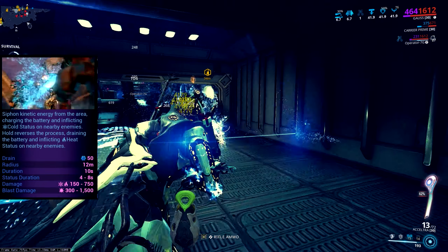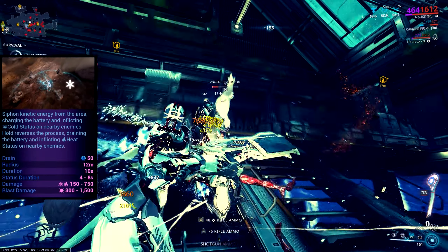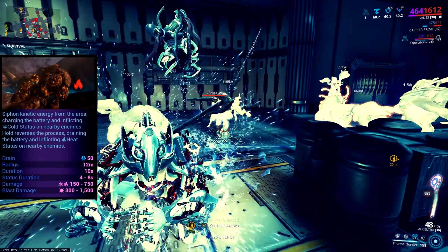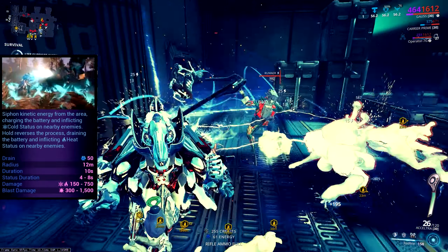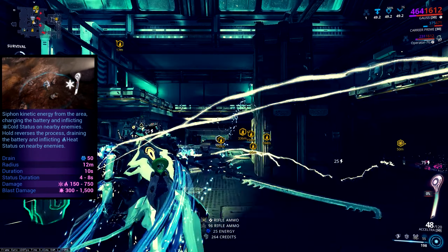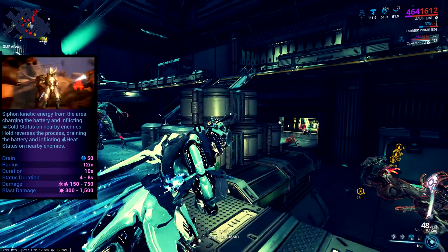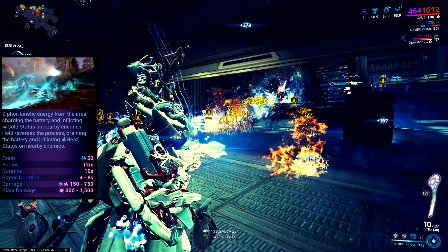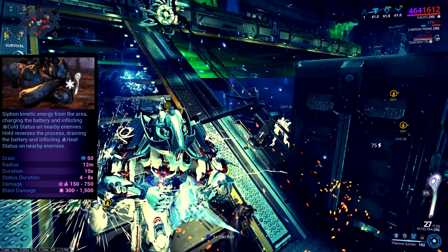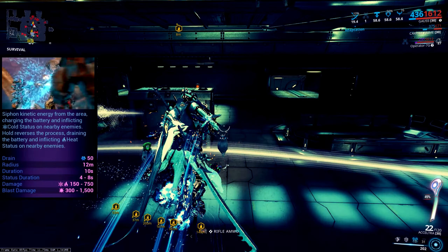If you cast fire again after freezing you get a stronger burn on the enemy. Redline changes Thermal Sunder significantly — damage is increased and you get an instant freeze or an instant strong burn rather than needing to double-cast. The blast proc is supposed to strip armor according to the tooltip, but that doesn't seem to be working currently. Also note: casting fire drains your battery while cold recharges it, making the blast combo effectively battery-neutral.